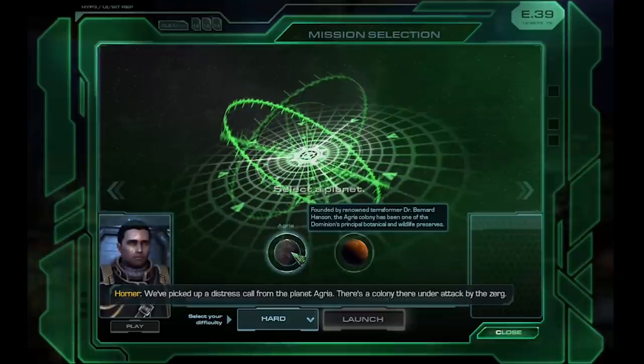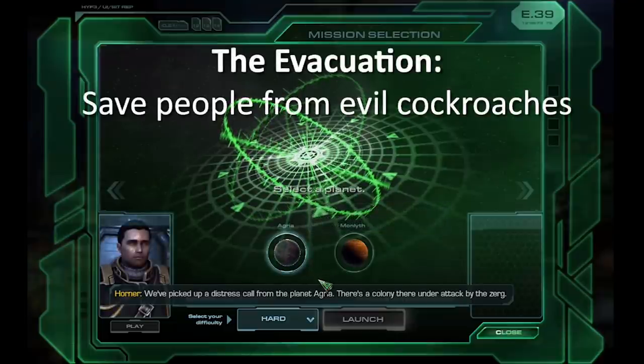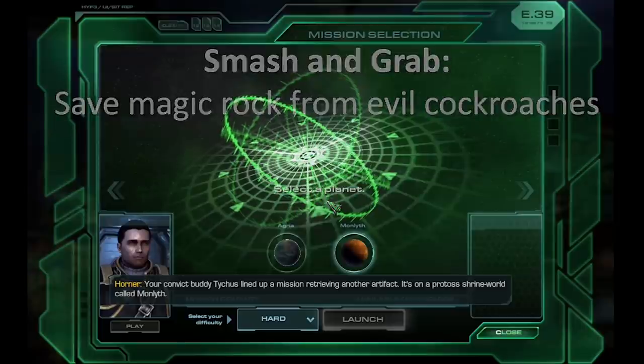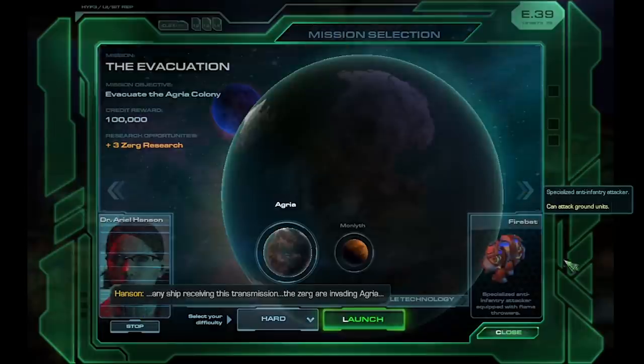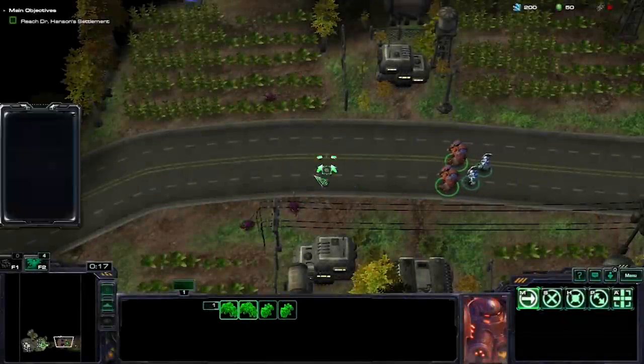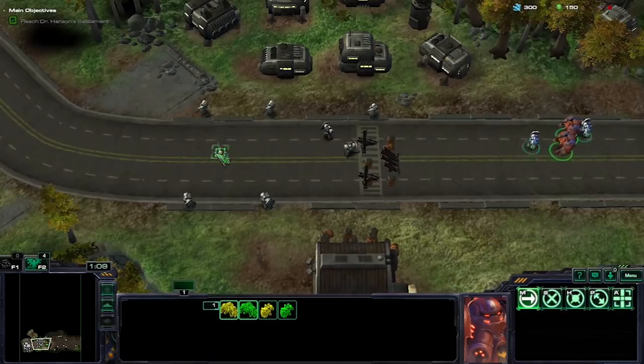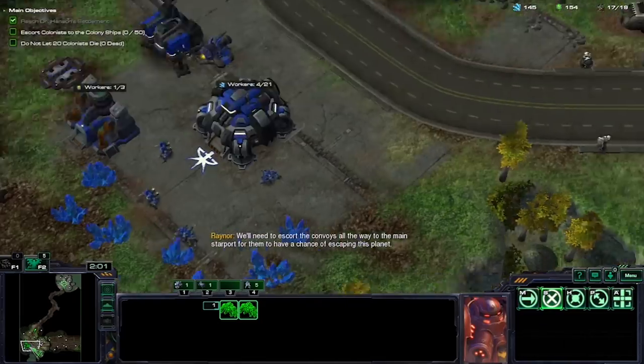There are two options: The Evacuation, an escort mission where I save colonists from the Zerg, or Smash and Grab, a timed mission where I race against Kerrigan to get an artifact from the Protoss. As great as Marauders are, the Firebats have seniority. The mission begins with a set of Firebats and Medics. After failing to save a colonist and making it to the base, I start massing Marines, Medics, and Firebats.